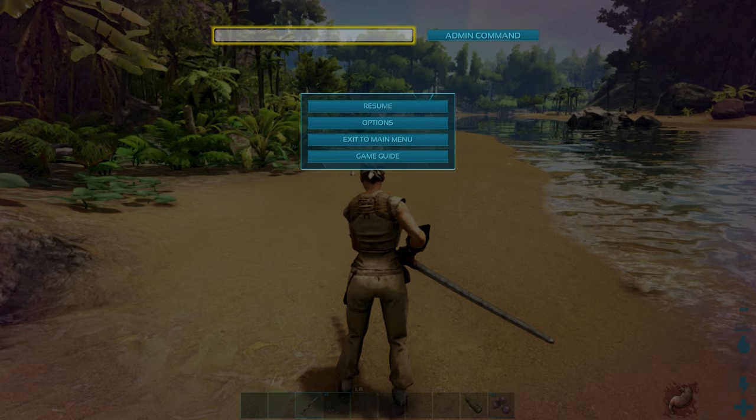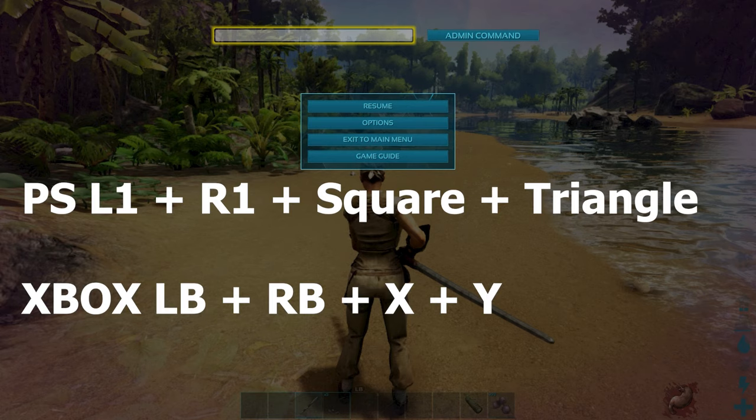You're going to have to mash all these buttons all at once. On the PlayStation that's going to be L1 plus R1 plus Square plus Triangle, and then that console command line is going to come up. On the Xbox One that's going to be LB plus RB plus X plus Y.